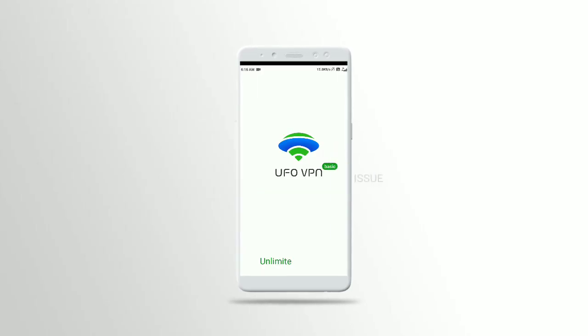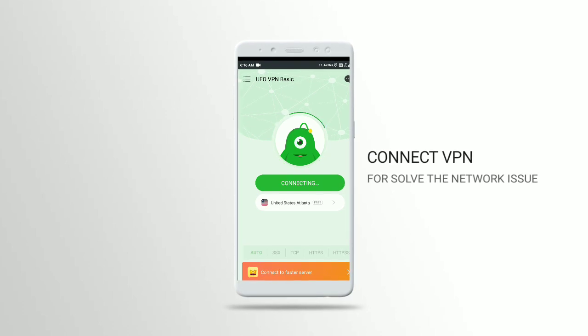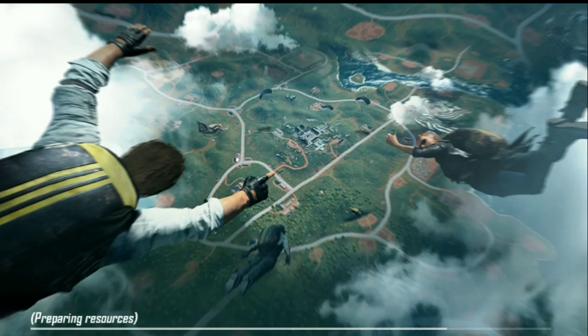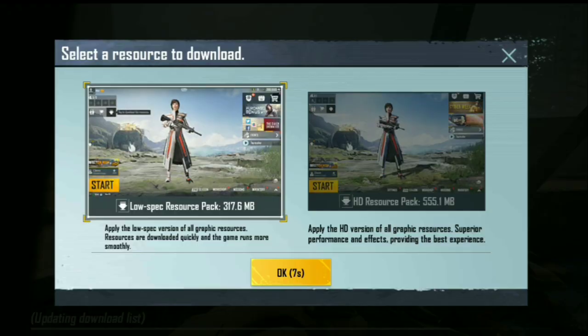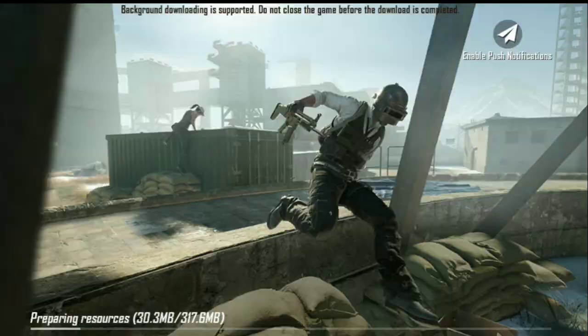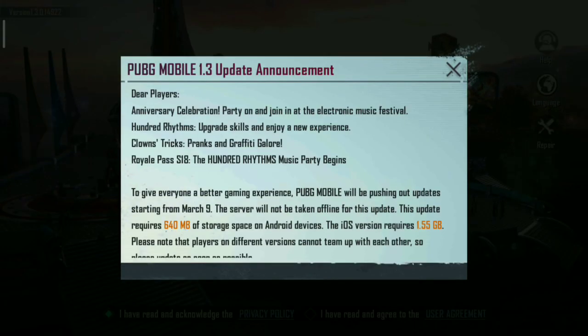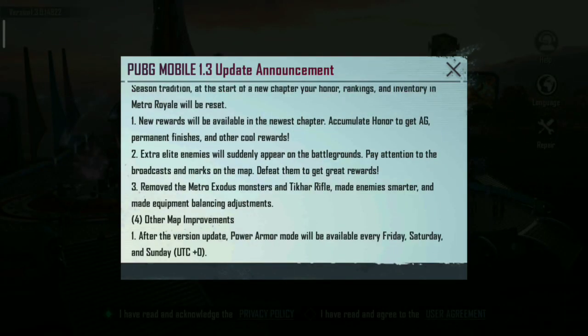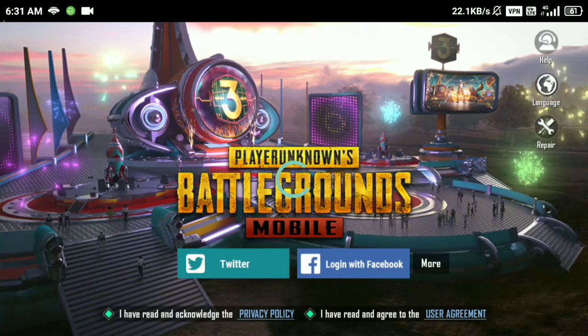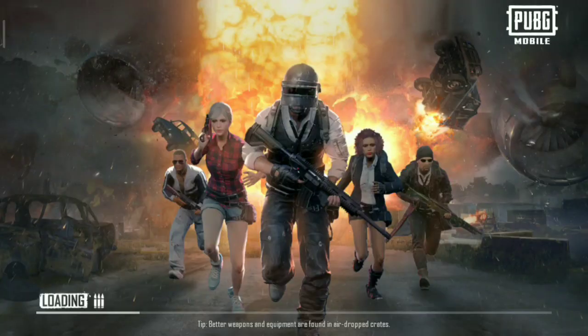If you click on the game mode and want to install a game, you can install weapons in the game. You can download the resources. The tool is requesting game access — if you want to use the main file, you can download the map and the device.